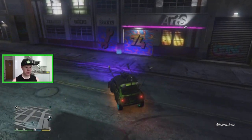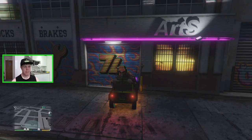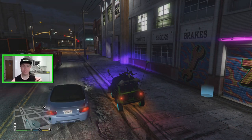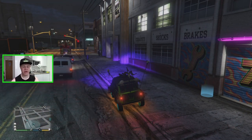Then drive up to your auto shop garage like this. Because you filled it up with free Elegies, it will say your garage is full. You just want to press B and immediately start reversing your vehicle away from the door. If it pops up with that notification again, just press B, reverse, and try that one step again.